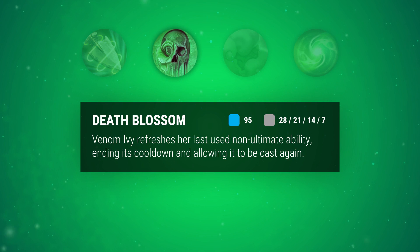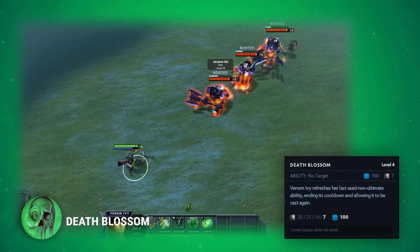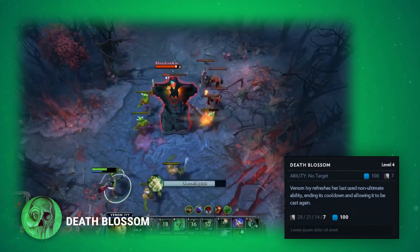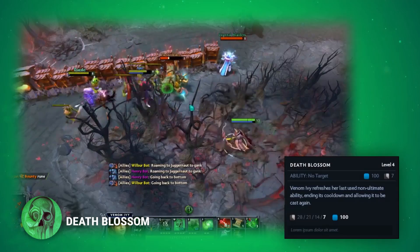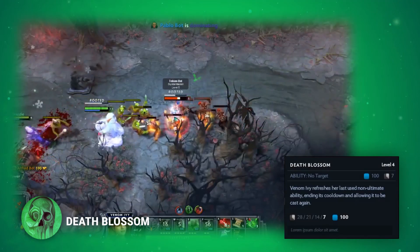Death Blossom enables you to refresh your last used non-ultimate ability. This skill starts with a high cooldown, but at max level allows you to spam your moves, limited only by your mana pool. When used with Poison Powder, it grants one charge. This skill fixes the cooldown issues that Venom Ivy experiences at higher levels. The combination with Ivy Sling allows you to keep enemies rooted for double the duration, punishing targets if they group up. When used with Poison Powder, it essentially allows for a fourth charge, meaning you can reach over an 80% slow on affected enemies, granted you hit the moves correctly.